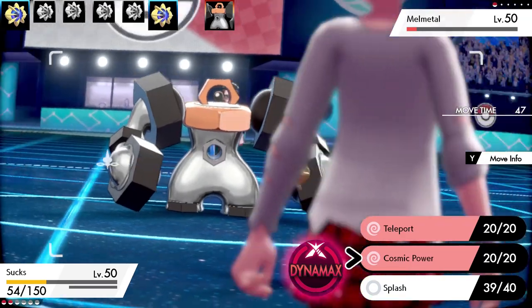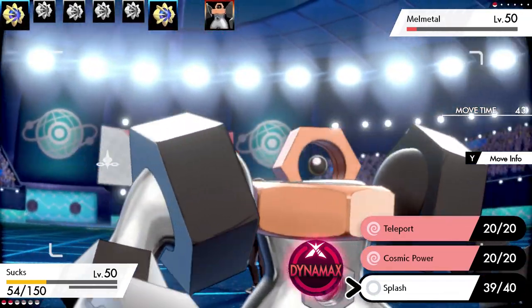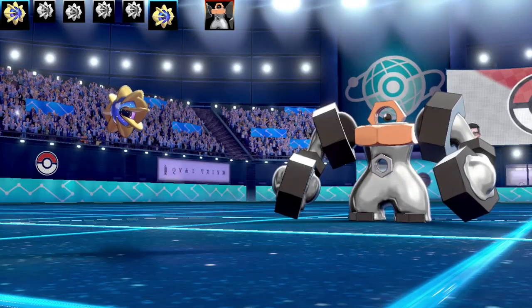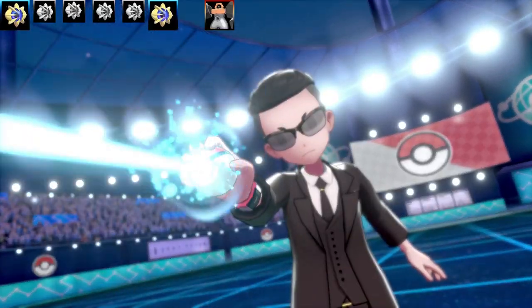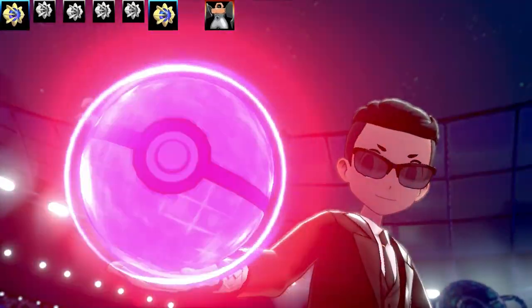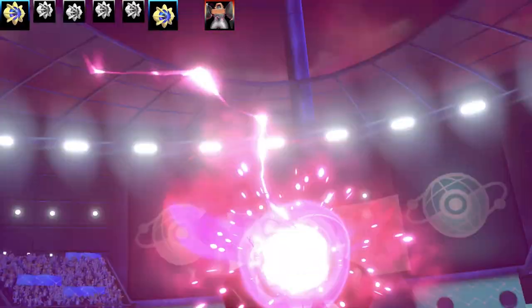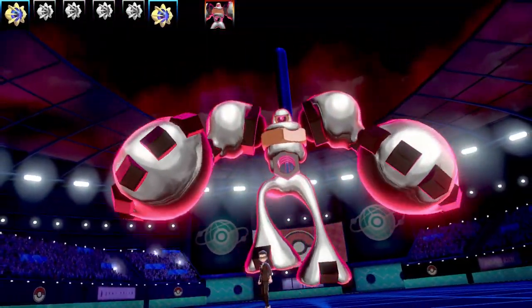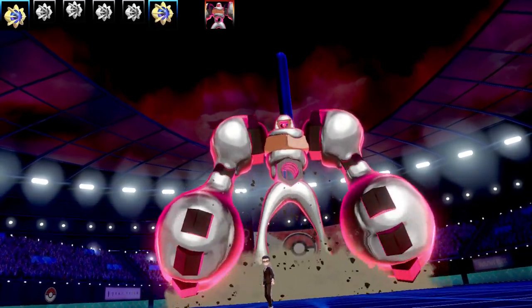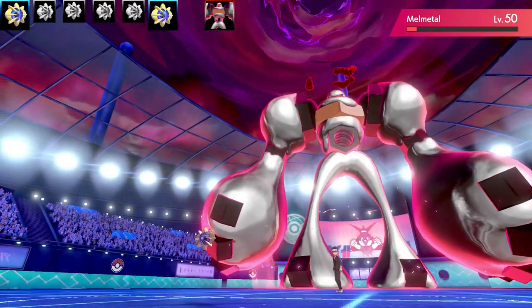I thought, should I go for Teleport? Should I go for another Cosmic Power? I just go for Splash, and then they went for a Dynamax. Okay, Dynamax Melmetal — they're not going to get lots of health back, so it's not that bad. And then I saw those skinny legs — they skip leg day. And we've got a naughty hacker here, people — a shiny Melmetal. Like, I can't believe it, people. How is this still a thing? They're meant to do a check-up on all these things.